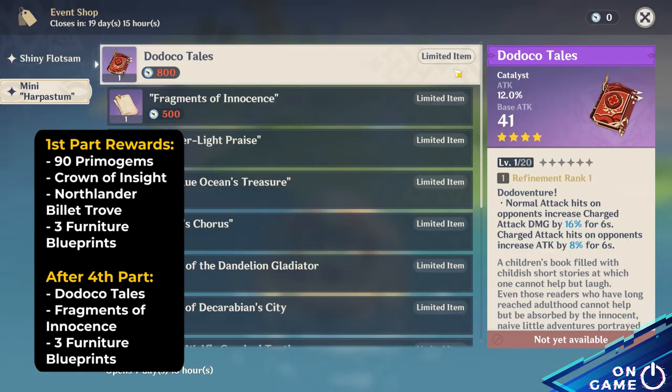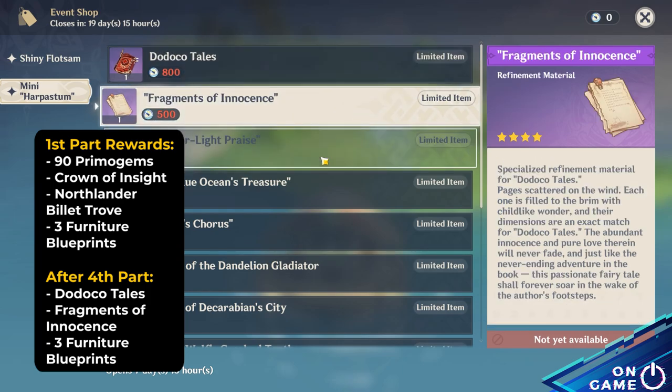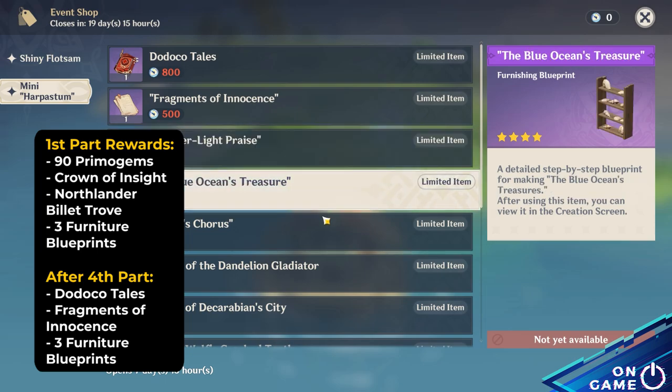After the fourth part opens, you can get Dodoko Tales and its Refinement Materials Fragments of Innocence. Then you can get 3 more Furniture Blueprints.